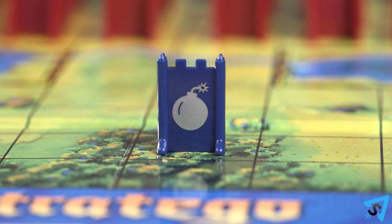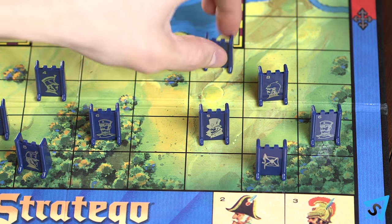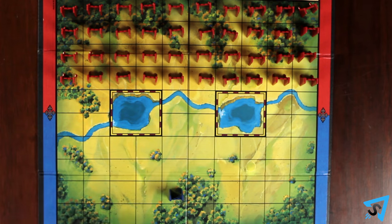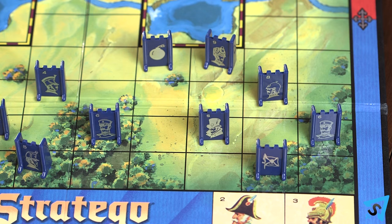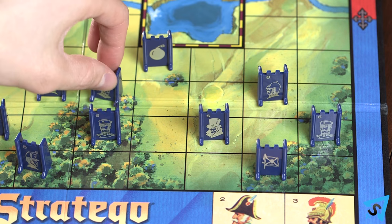The flag and bombs may not move or attack. The number rank 9 scout is the only piece that can move any number of open spaces forward, back, left, or right. When moved, the scout may only move in one constant direction until the next time they're moved.